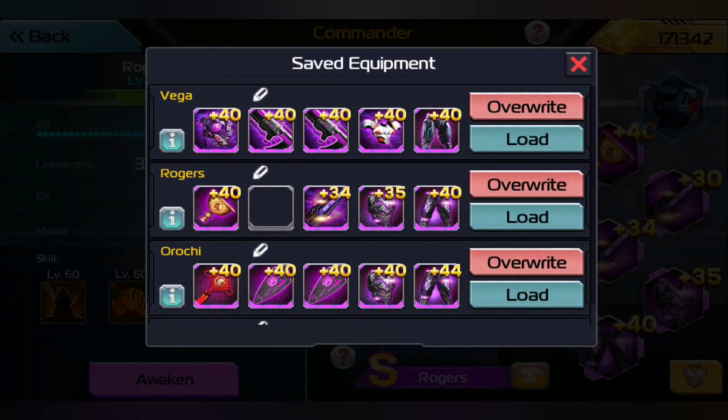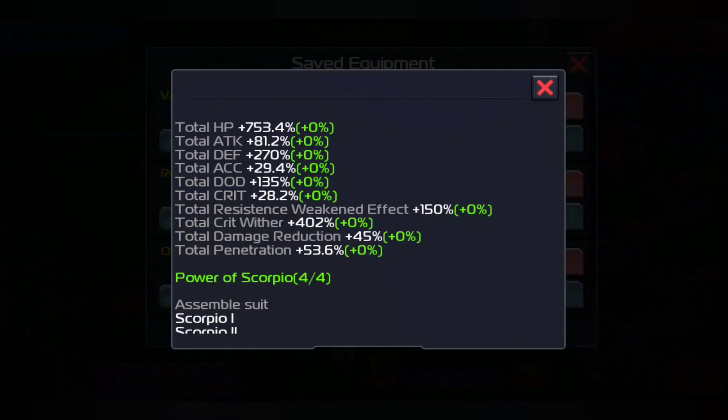Now Rogers — we're going to override this and now we have lots of health points: 753% and 477.53% health points. We got a lot of health points back. We got 81.2% attack, so we sadly lost a solid chunk of attack, but we got a ton of penetration. And when you have a defense commander, penetration is huge because that will allow us to crack through the enemy defenses.